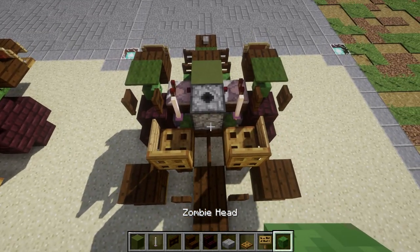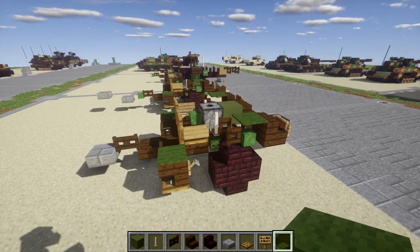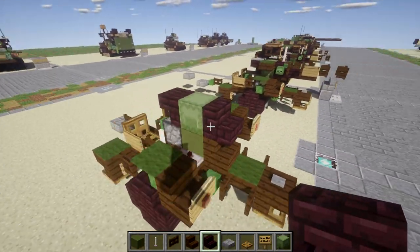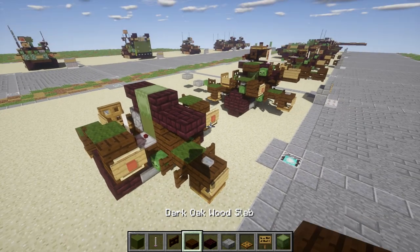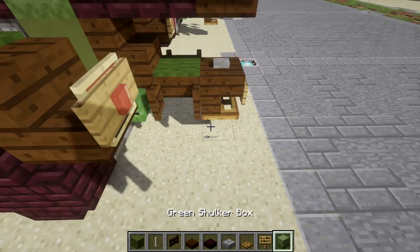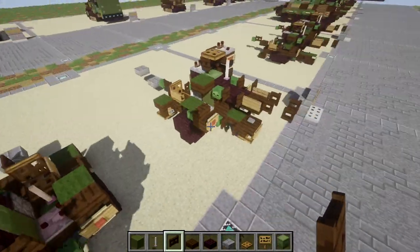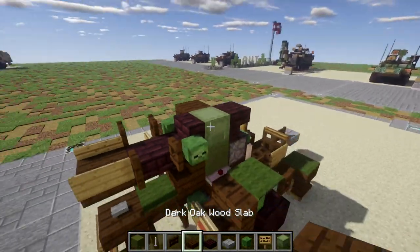In the middle, grab a zombie head and place it coming off the dispenser. Grab some green carpet and place it on top of these dark oak wood upside-down stairs. Moving up to the gun, grab a shulker box and place it on top of this green stained clay block, followed by an upside-down nether brick stair coming off the shulker box toward the rear, and a regular nether brick stair coming off the shulker box toward the front. Place a nether brick slab coming off the dark oak wood stair, then a dark oak wood slab coming off the nether brick slab. Place a sign on both sides of this dark oak wood slab. Place two dark oak wood fence gates — one on either side of this nether brick slab — opened up on both sides. After that, place a zombie head on both sides of this nether brick stair, and a dark oak wood top slab on both sides of the shulker box.